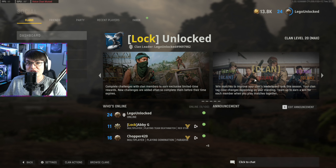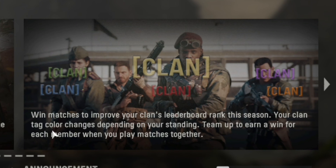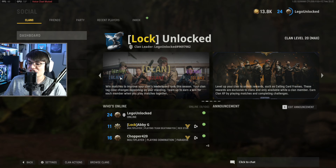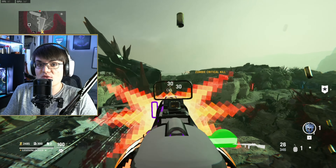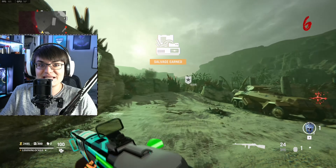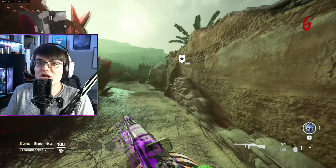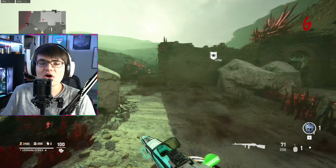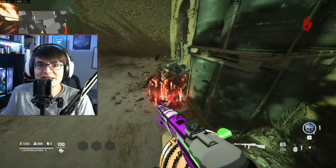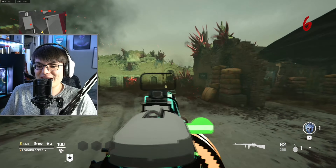You can now unlock new things for your clan. Win matches to improve your clan leaderboard rank for the season, and your clan tag color changes depending on your standing. Team up and win matches together. This is a really cool change, but it feels a little bit late to be adding this. It's season five, the final season of Vanguard, and if this came at launch I would have been so excited to grind it. But we're about 80 days away from the next Call of Duty coming out, so I don't see much of a point.